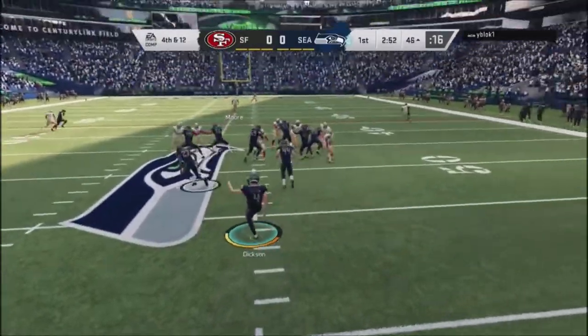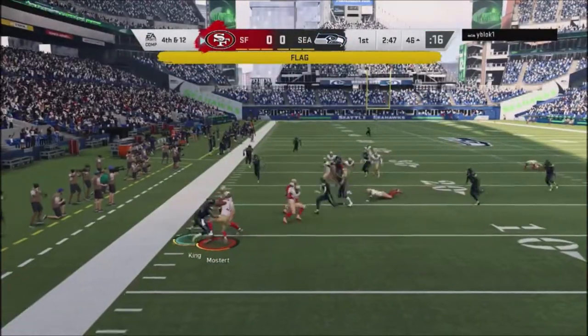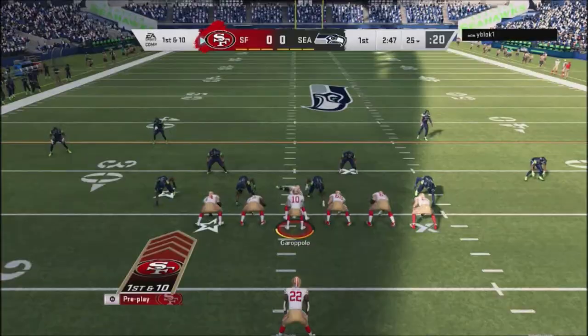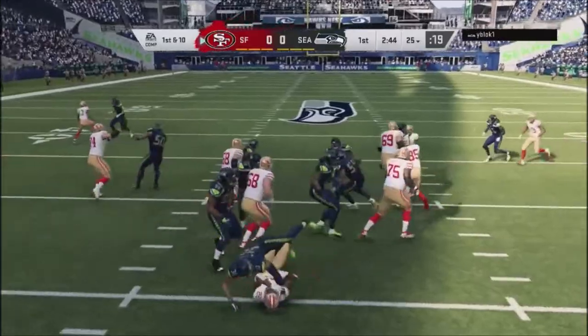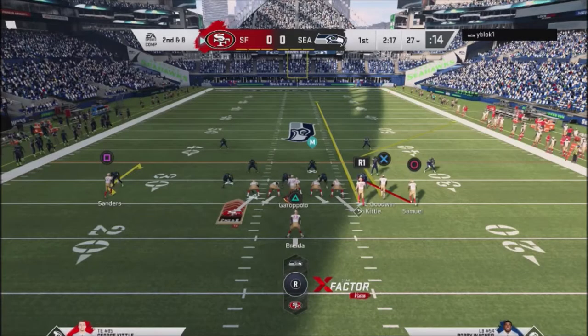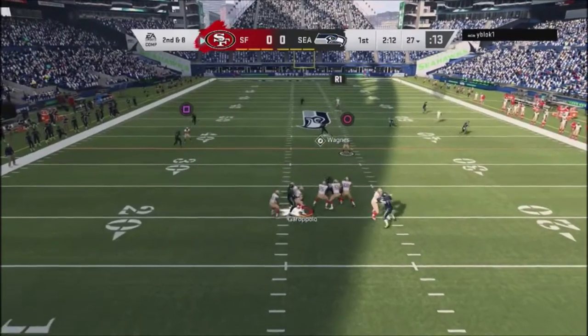The rare unicorn of John Madden — a punt. It's actually a really good decision on that particular play, because if he gave me a short field and I scored a touchdown, he didn't really learn anything about my offense. So it was a good decision to punt the ball away, even though in this game most people don't really punt.